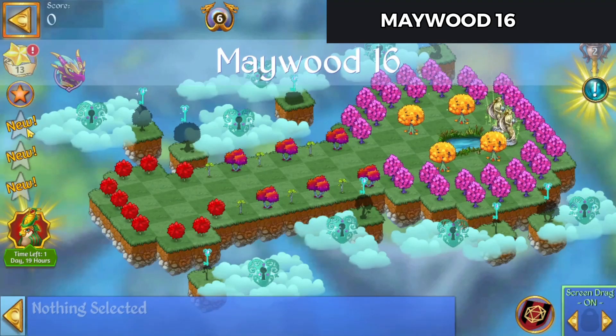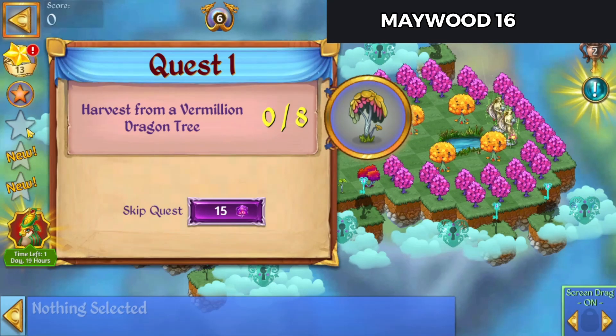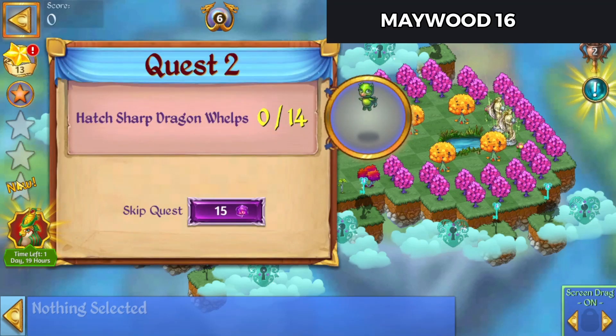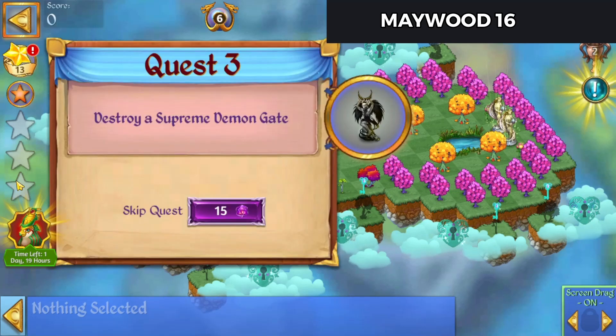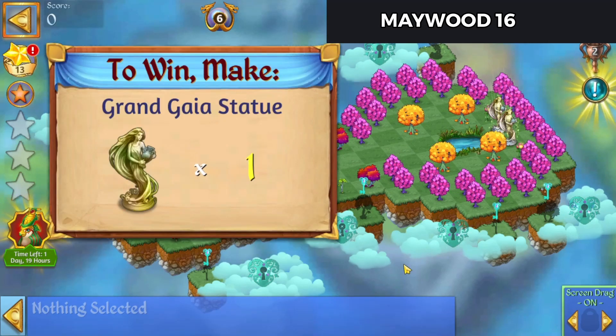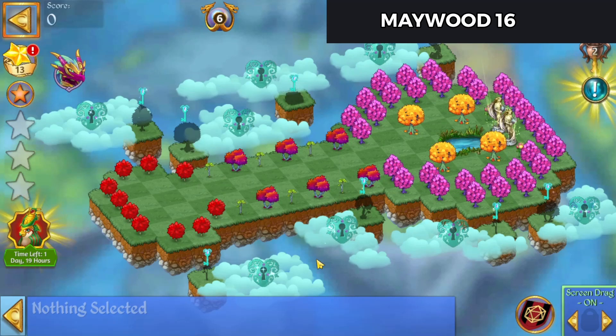Oh my goodness, look at all these trees. So the objectives are: harvest from a Vermillion Dragon Tree 8 times, hatch Sharp Dragon Whelps 14 times, destroy a Supreme Demon Gate, and a Grand Gaia Statue to complete this level.